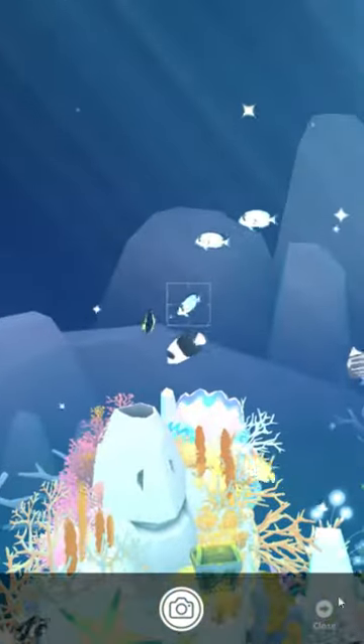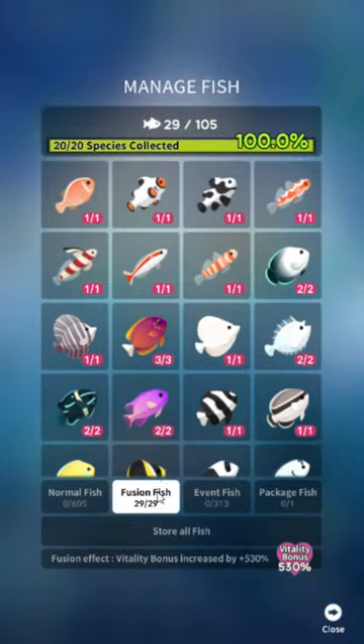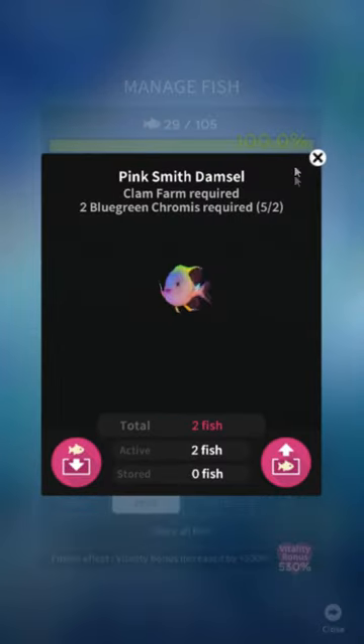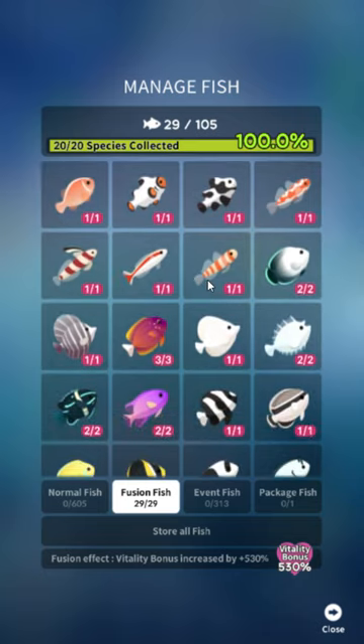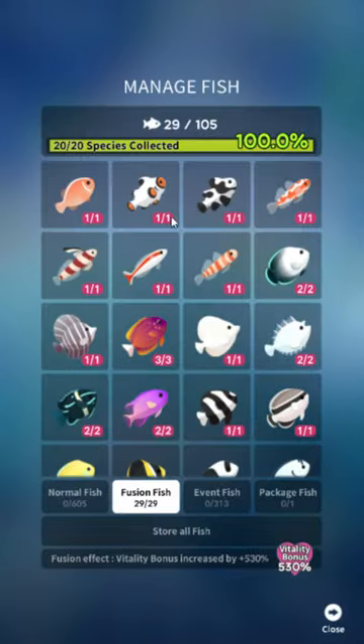Some of the fish are really nice in this update. They have their own tab. I really like the purple one — the pinksmith damsel. These are all real fish, or color variants of real fish. I thought they were made up because — I mean, juggalo clownfish, there's no way that's a real fish. But it was a real fish. Imagine your whole species being named after juggalos. I think they're like a designer breed or something.